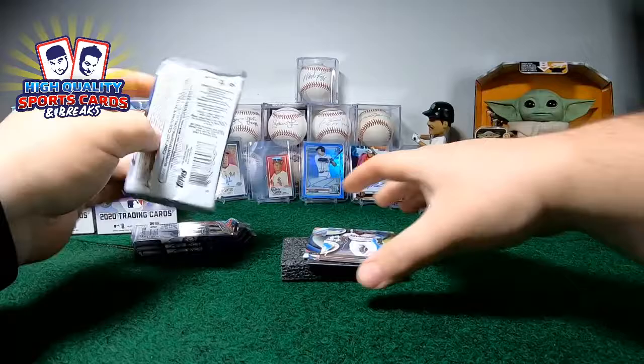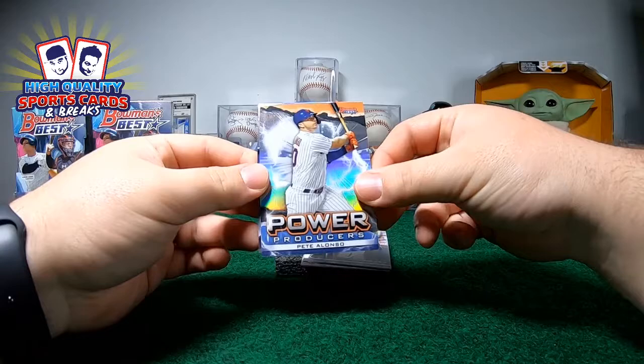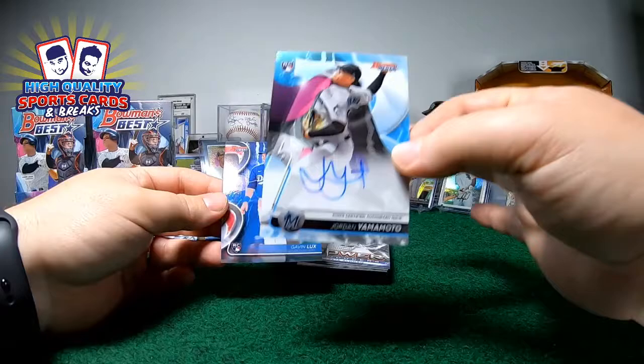Pack number three — that means we're gonna have the auto, guys. Auto posing — then Bogaerts, Power Producer, Pete Alonso. And we got Jordan Yamamoto — nice, Miami Marlins on-card auto for allies. Out of 75, rookie card on-card. Yamamoto, Miami. Gave it lots of refractors — rookie card, nice.